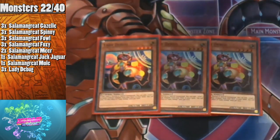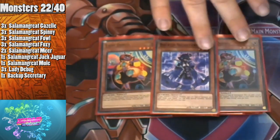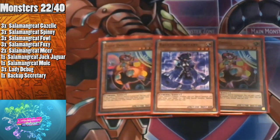I'm playing one Backup Secretary as well. If you control a Cyberse monster you can summon it — it's another easy level three to summon to the field to help you make your XYZ monster, and it's searchable off Lady Debug.